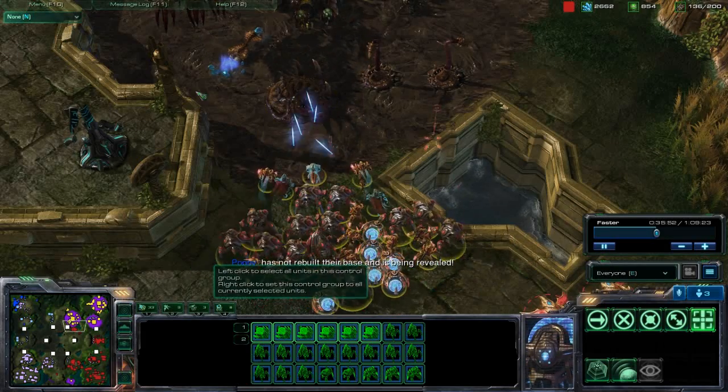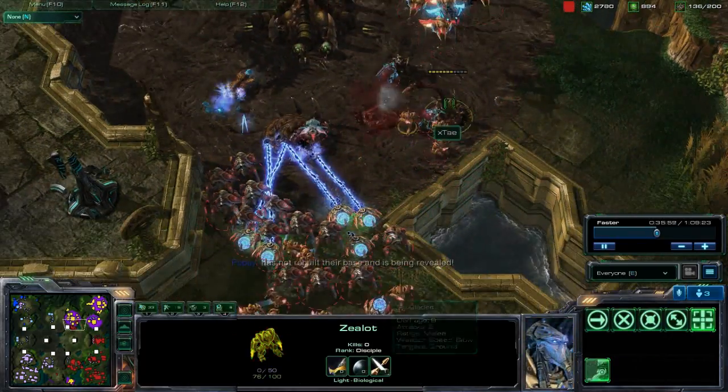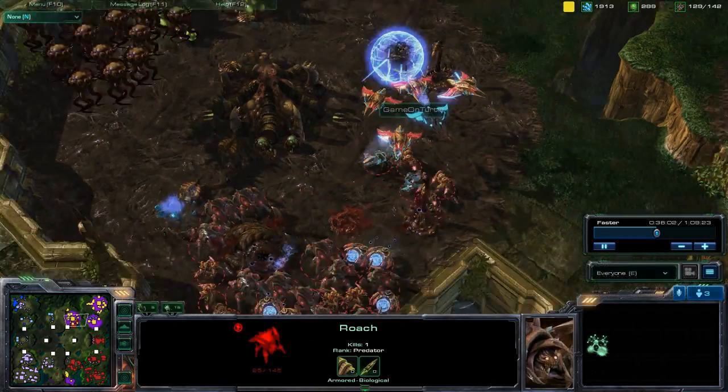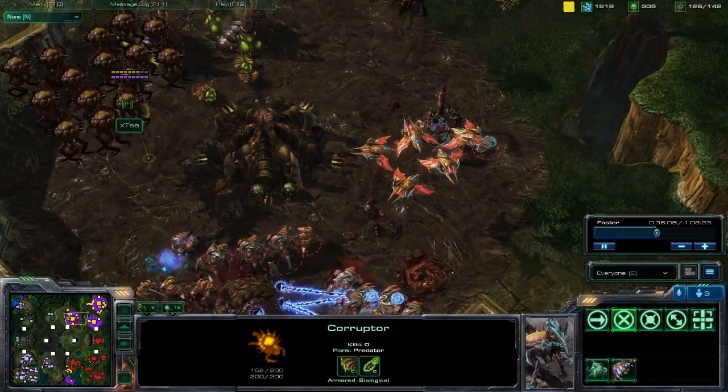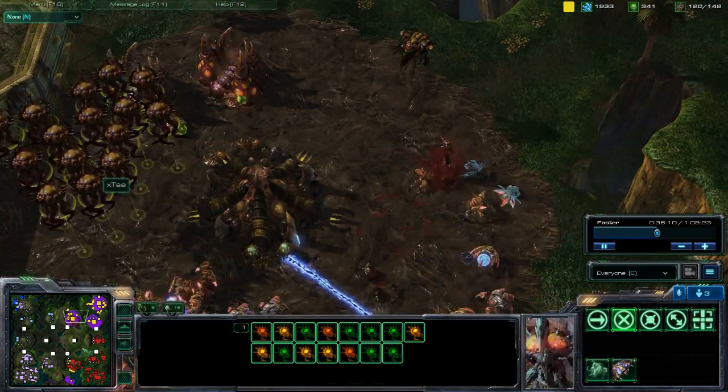It's pretty much just a Micro Fest right here, seeing who can out-micro each other. He does go in through the Nidus network and pops it right below my natural expansion. Got a couple of Zealots warping in for some reason. At this point Thors have taken out Poppy's base - Thors versus cannons, Thors will win - and a couple Marauders there too. I'm just popping out here killing his expansion, nothing special. Those Corrupters pretty much can't kill this army, so he's at a downside here.